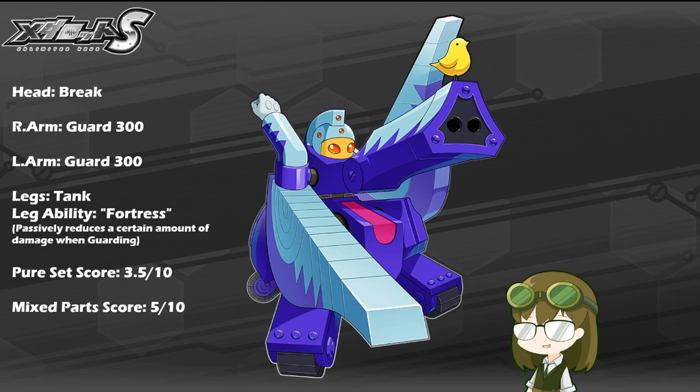When it comes to the armor department, he is definitely packing the weight with a head HP of about 3550, arms at about 4550 each, and his legs at just shy of 4500. So as expected of a defender type, he is going to be very chunky, hard to kill, and hard to break. However, it is worth noting that with Tank Legs and all that weight, he is most certainly not packing the mobility.